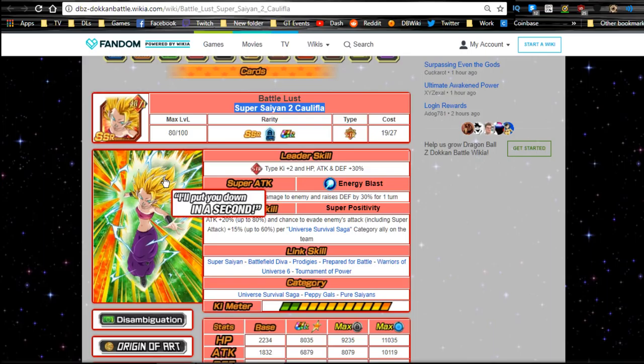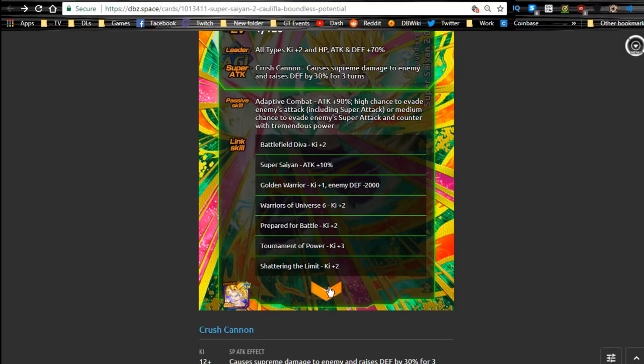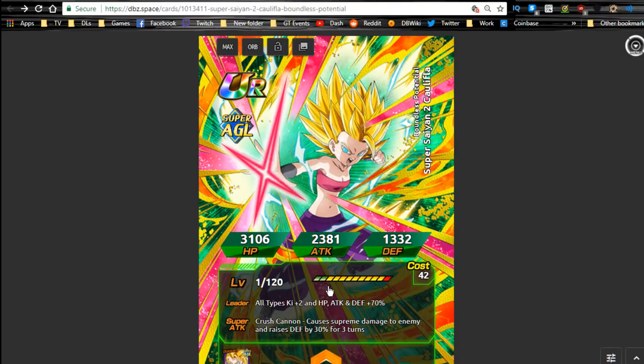For the agility Caulifla to Super Attack 10 plus, you also need medals for Kefla — I think Kefla requires 10 of her medals. And if you want to Dokkan awaken the Strength one with all four Dokkan passes unlocked, that's another 5, 10, 15, 20, 25 on top of that. So you have a lot of medals to grind, but it's definitely worth it. Caulifla is a really good unit — I just don't think she warrants using Elder Kais. She's good, she definitely dodges, but don't use Elder Kais — get her to Super Attack 10 free-to-play.